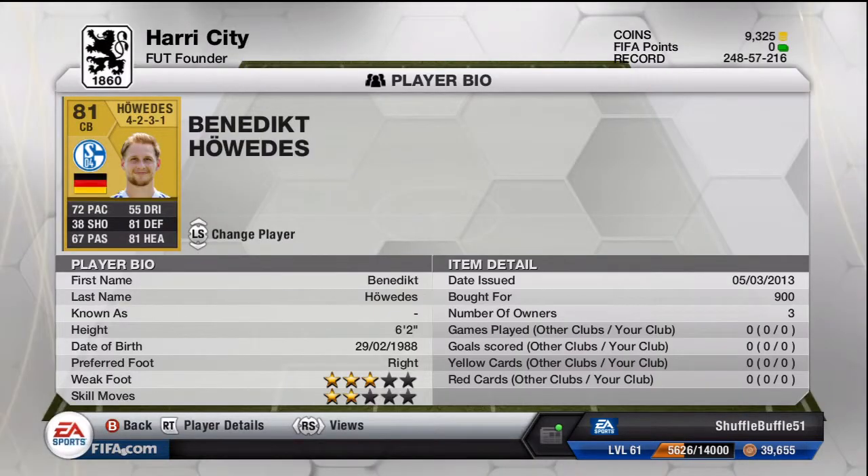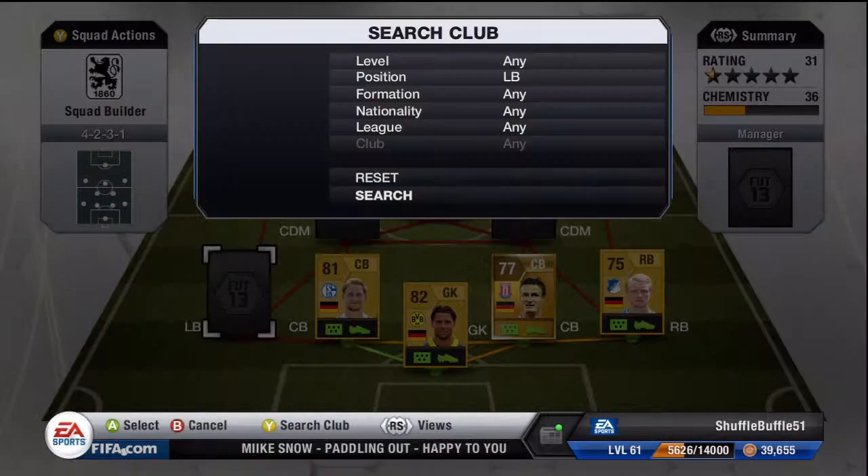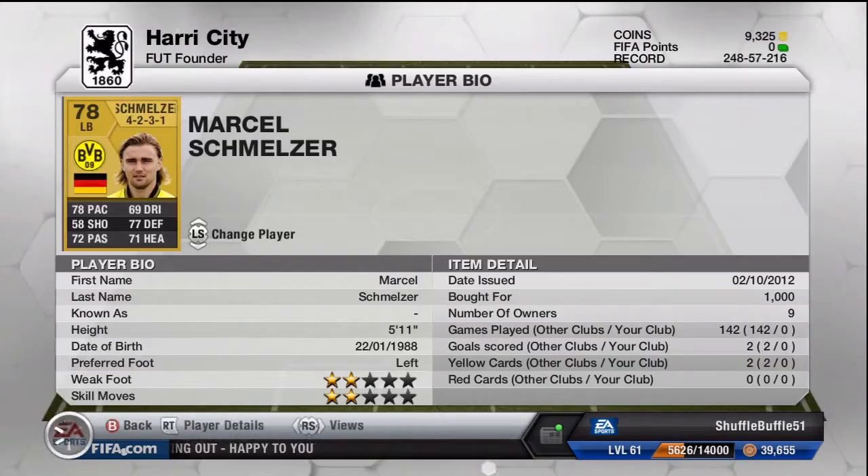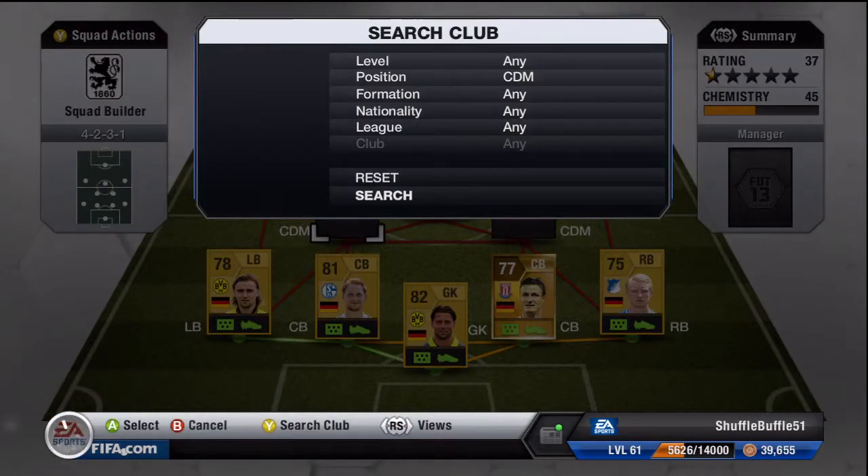We've got Howardis as well at the centre back position, 900 coins for him — same weak foot and skill moves. He is right footed and, as always in all of my German or Bundesliga teams, has been outstanding, a really good player. We've got Schmeltzer at the left back position, 1k for him. He has only got 2 star weak foot and 2 star skills but he is probably the best left back you can get for a German squad.